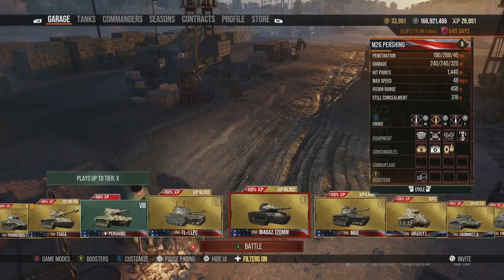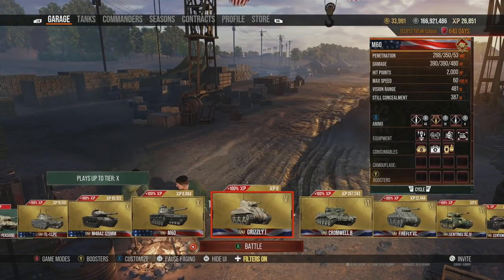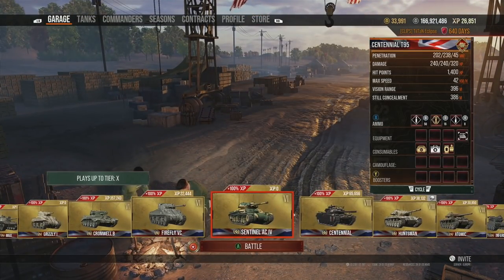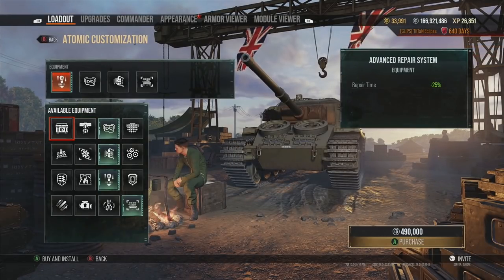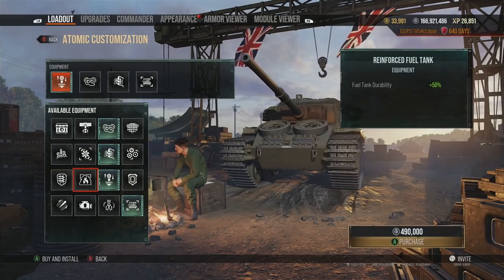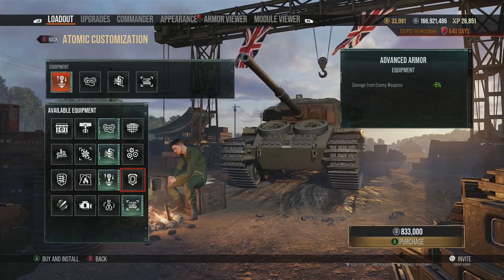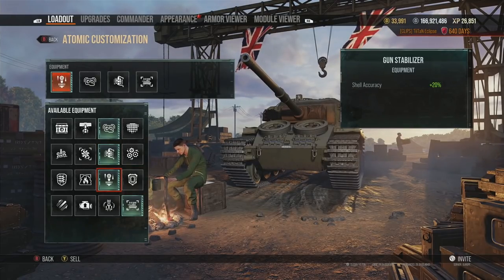Medium tanks, as the name implies, are flexible and can use any kind of setup. However, most medium tanks should avoid equipment like Advanced Repair System, Spool Liner, Advanced Gun Laying Drive — they're pretty much pointless. Advanced Armor is also one of the worst choices — why reduce the damage you're taking when you can boost your damage output by 10%? Shell accuracy giving a 20% boost means you hit more and deal more damage, which is far more important.